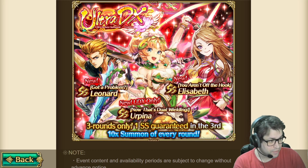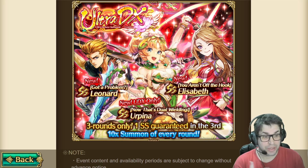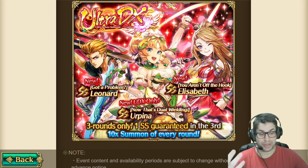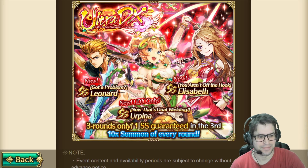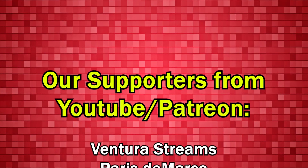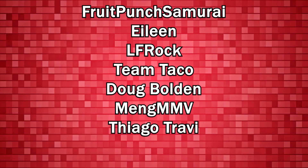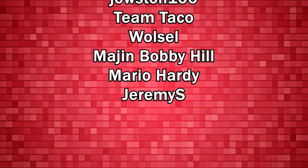Is she worth summoning alongside two characters that aren't good when you don't really need her? Maybe not. If you want to skip, you can — Urpina is an amazing unit that will be strong, but if she doesn't add too much to your roster, skip and wait for upcoming banners. We're close to the anniversary, this banner will still be active by then, and they will probably re-release old banners with discounts and release some very interesting new banners as well. Thank you so much for watching — please subscribe, and let me know what you think about this banner in the comments. We'll see each other in the next video!